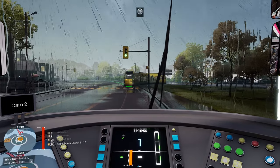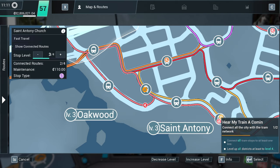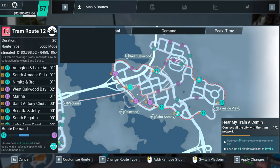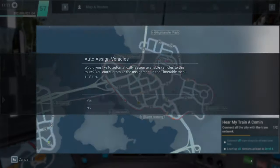Right, here we go. An upgrade! Yes! No — we missed it! How did I miss the upgrade? Right, create the new route. Not the new route, but take that off and then flip that over the other side. Look at that — oh, ha ha! Brilliant.